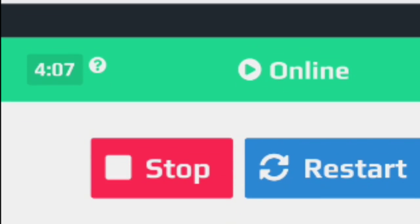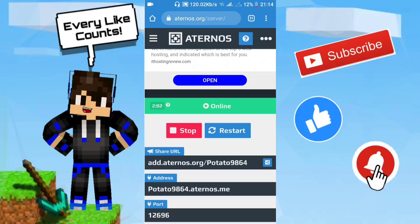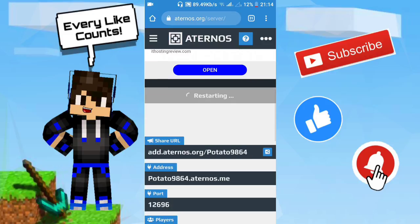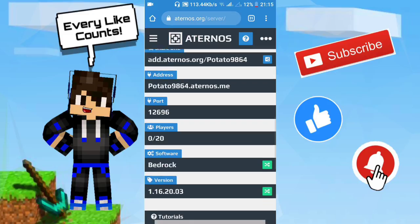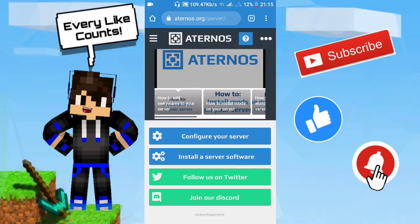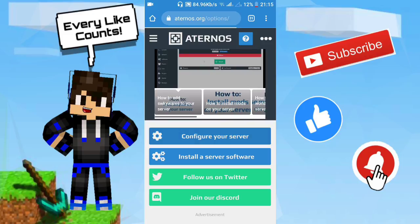The server gives you a timer — it shows about four minutes, now two minutes. If there is no one in the server, it's going to restart or shut down. So you have to stay in there. If you want to change anything else, scroll down and click 'Configure Your Server.' You can also install server software if you want to add add-ons or other content.